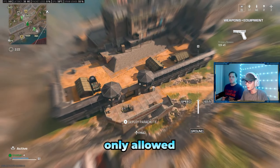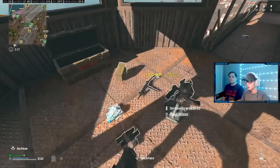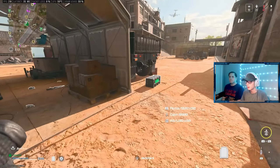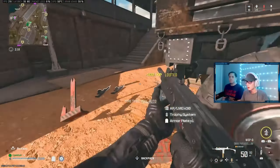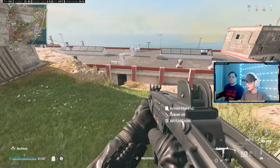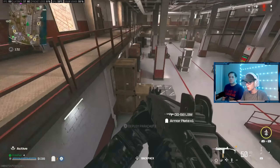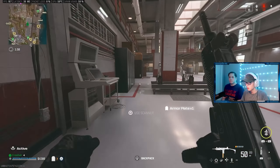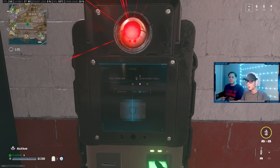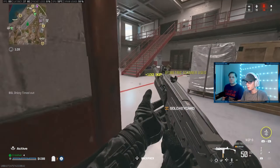I'm going to try to get as many kills with the dad loadout as possible, but I'm only allowed to use those weapons — no ground loot. We need to get as much money as possible. There's a biometric scanner in here — a gold key card should be good enough. I just need to go to the buy station right over here and get the loadout.